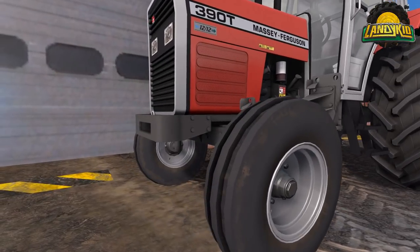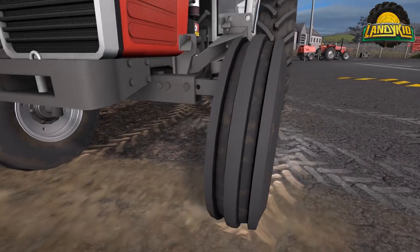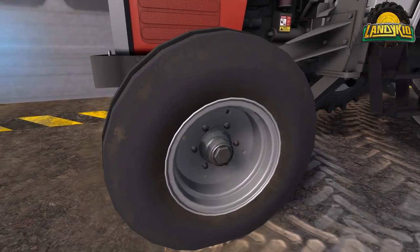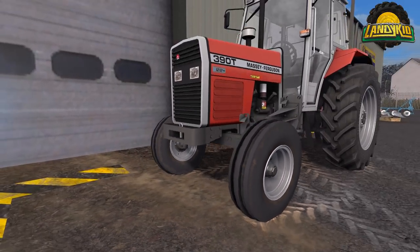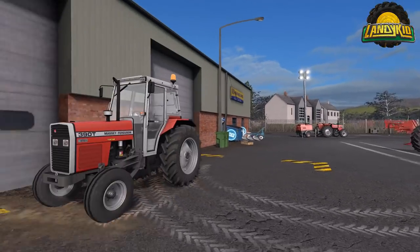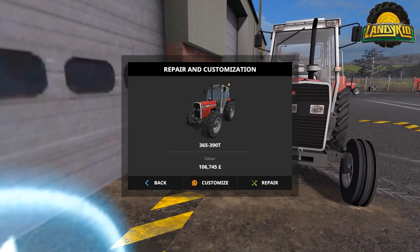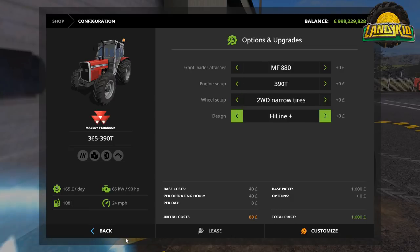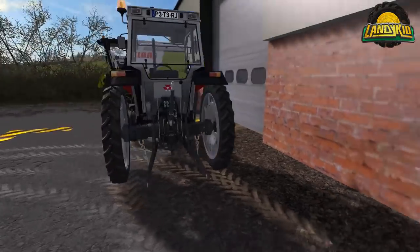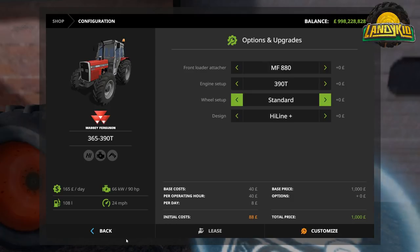One minor negative about the two-wheel drive tractors: in some lighting conditions the tires can look a little bit shiny — that may have been fixed already. I've brought that to his attention. Also on the 399T, the wide tires don't have a fender option, but that's personal preference. Two-wheel drive narrow just gives narrow rear tires to match the already-narrow front end.